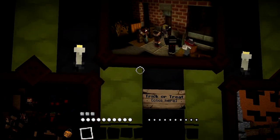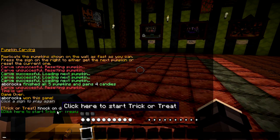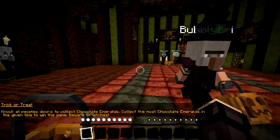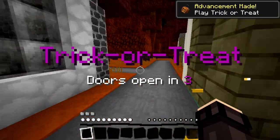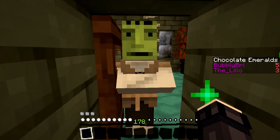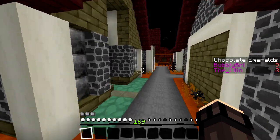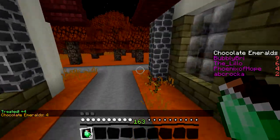You know what, let's do trick-or-treat! Knock on doors and collect the most treats. Collect half the emeralds in the given time to win — beware the witches! Doors open in five. I'm ready! How do I do this — trick or treat? It's not working. You just walk up to them. Oh, now it works! Hi, give me candy! Trick or treat — I got candy!